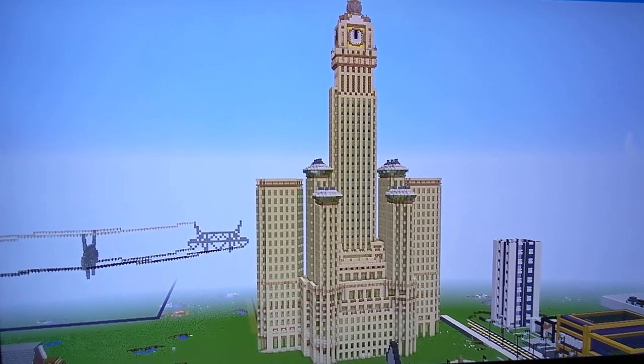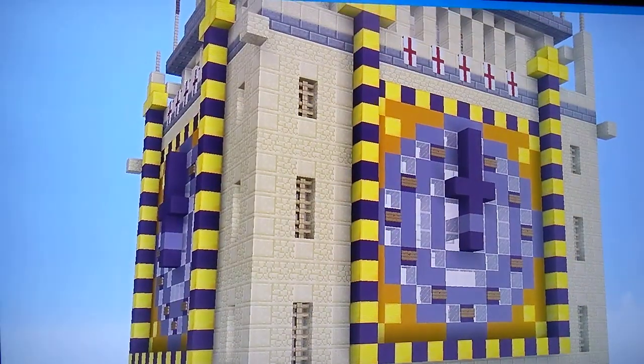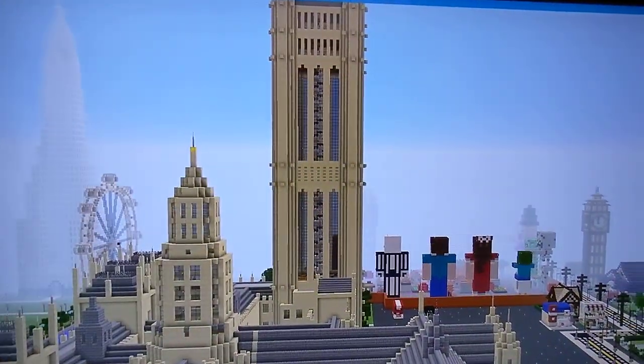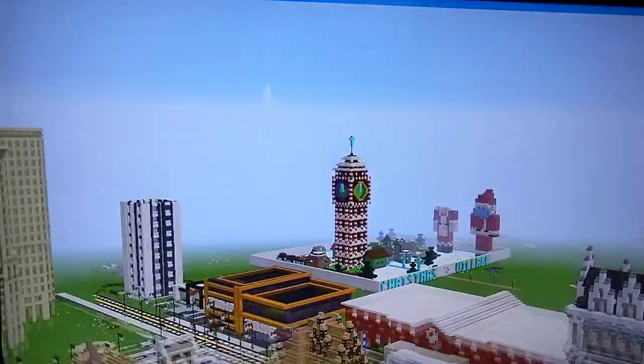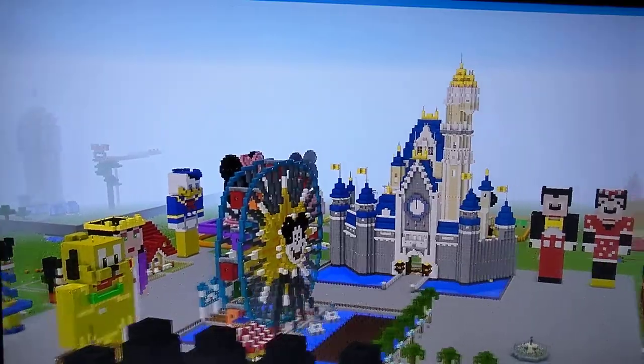This map has clock towers everywhere. Besides this one and Big Ben, there's that clock tower house right there, a very distant Halloween clock tower over there, a Christmas clock tower, a YouTuber clock tower, the clock tower on Cinderella Castle, and that jungle one over there.